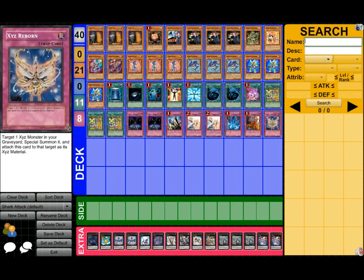One XYZ Reborn — I'm actually really surprised by how good this card is. You bring back your Zenmighty and just detach and search. It's a free plus.